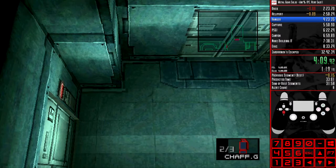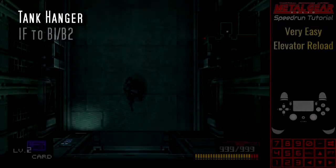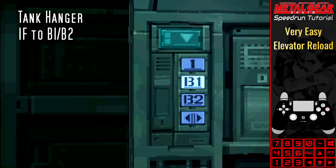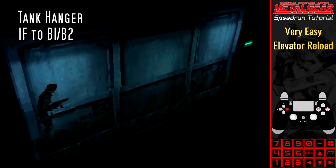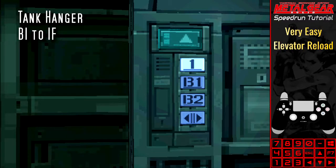So here's what happens at the different floors when using the Elevator Reload glitch. Tank Hangar, first floor to B1 or B2: Snake will be positioned out of bounds just to the right of the elevator. This is usable in All Bosses to get to the canyon quicker than using the vent glitch. B1 to first floor: Snake will be positioned out of bounds to the top left of the elevator.